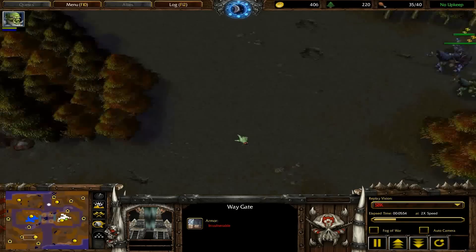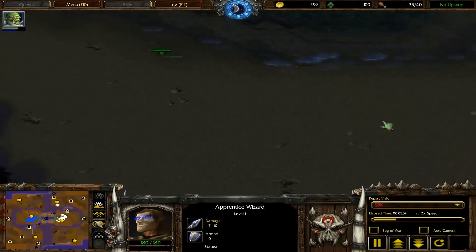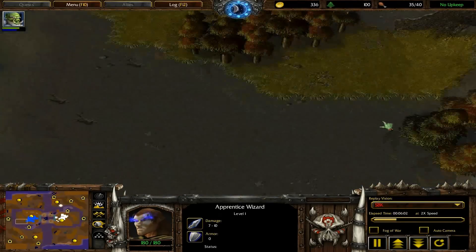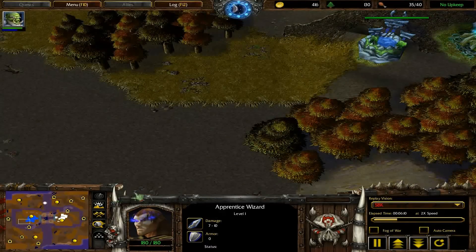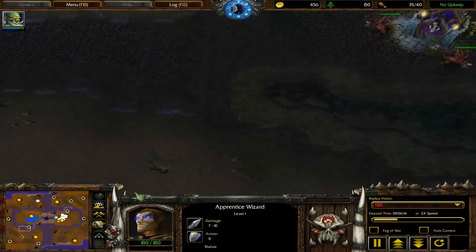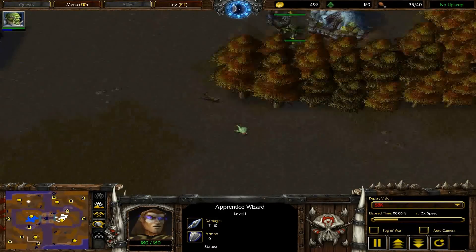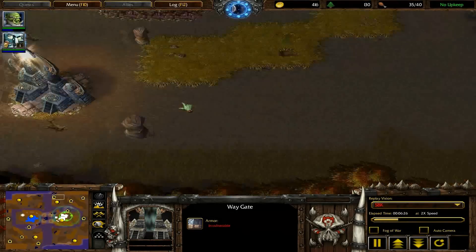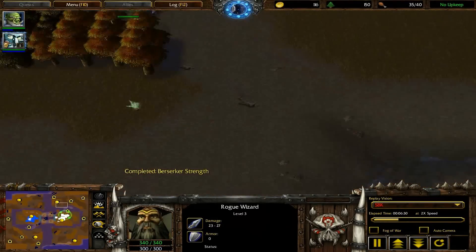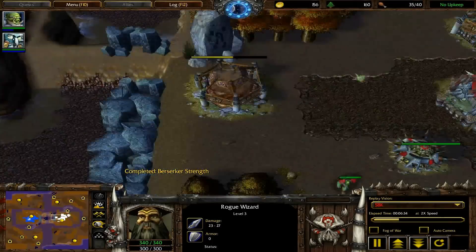If you're going straight to the base, you've got to go past this gold mine. This is a natural expansion. One route is to go from here, bypass the natural, go through this portal, out this portal, bypass the other guy's natural, and go straight to their main base.